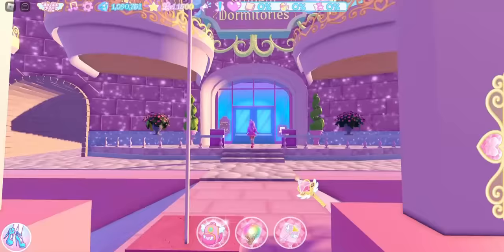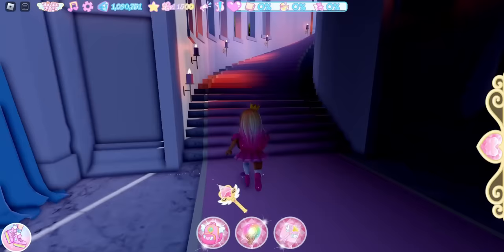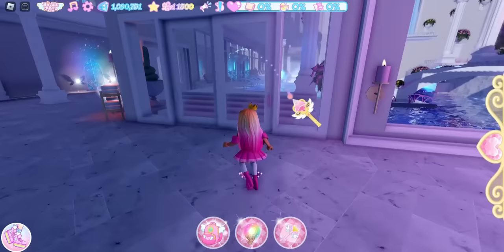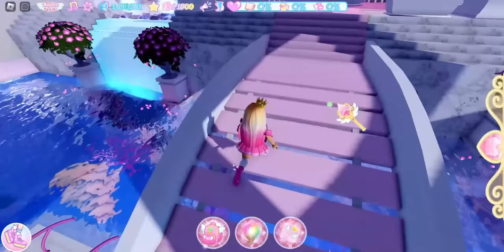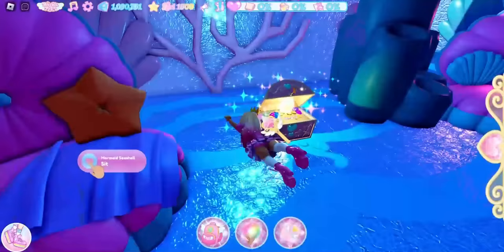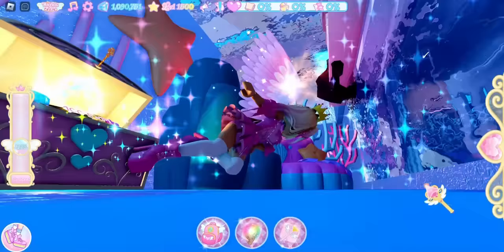Enter the student dormitories and go to the stairs, heading to the mermaid pool area. At the mermaid hot spring pool, go to the bridge and jump into the water. You should see two chairs — in between them is the chest. If you have trouble swimming, flying may help you stay in the water and open the chest.